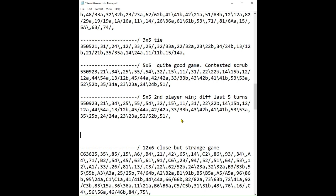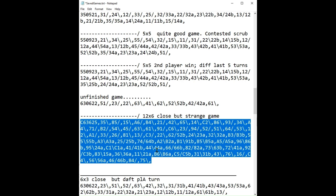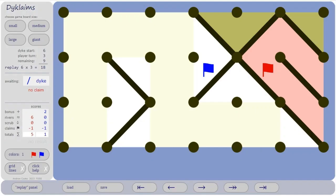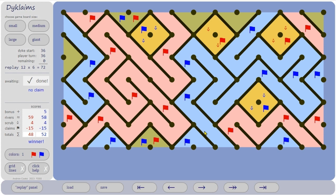Here I am in a text file — that's the game string. I wanted to load another game; this is a text string for a 12 by 6 close but strange game. I copy that, go to load, paste the string in, click OK, and it loads the 12 by 6 game. Leaping to the end — blue won.